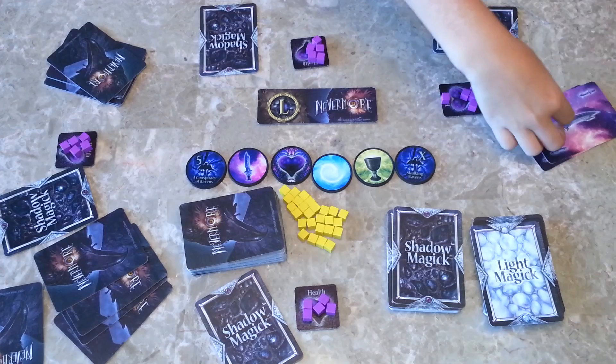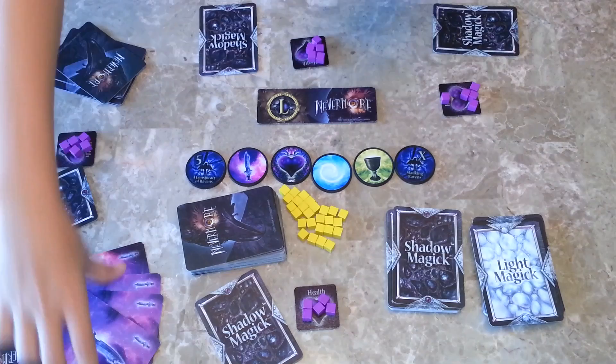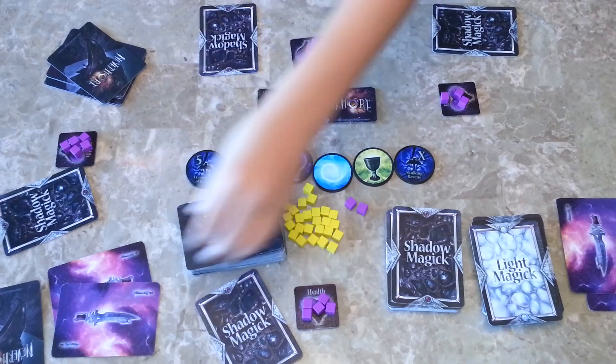He had 2 and he had 4. The player with the most subtracts the player with the second most from his, and that determines the amount of damage he deals to any person of his choice. So, 4 minus 2 equals 2 — he deals 2 damage to anybody. Those cards are discarded, and then you move on.